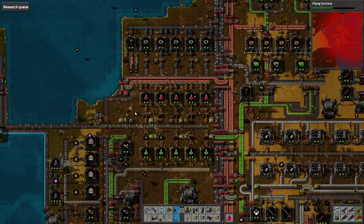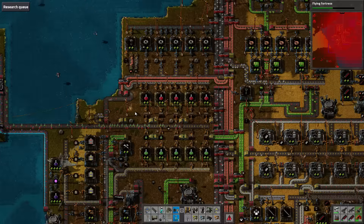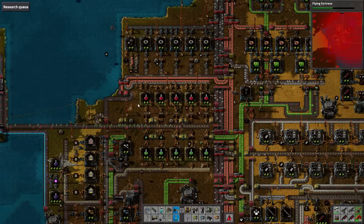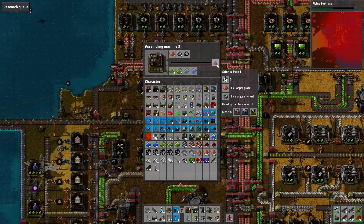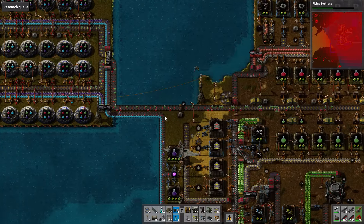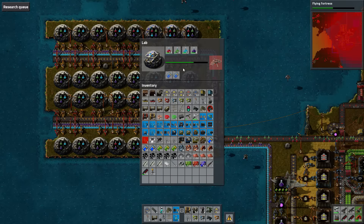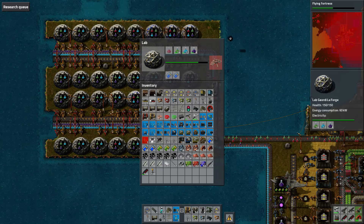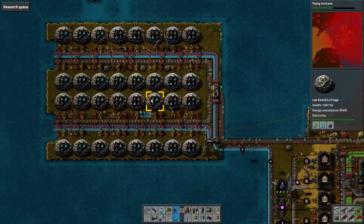Ladies and gentlemen, hello and welcome back to Factorio: The Island. My name is Orbited Potato. We're getting right back into it. A problem I have noticed is that we're just not getting the number of red science packs that we actually need. We're only using a couple of furnaces at this very moment because we require so unbelievably many red science packs.